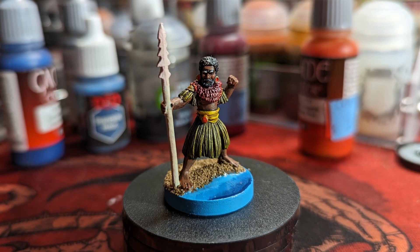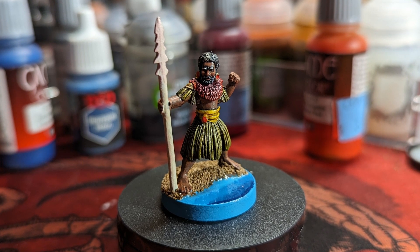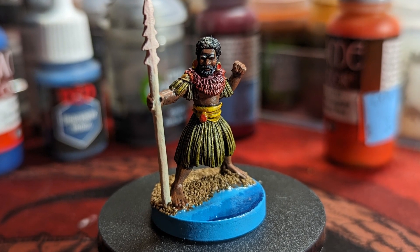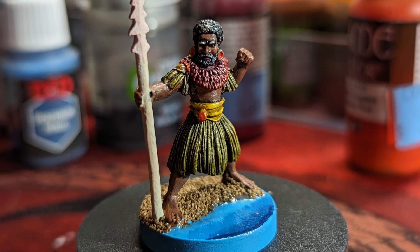Last year at Adepticon, I did find a mini that matched somewhat of what I was looking for. There is a mini that you can find online of a Pacific Island Warrior that has a spear in one hand and a net in the other, but it's a really old mini.